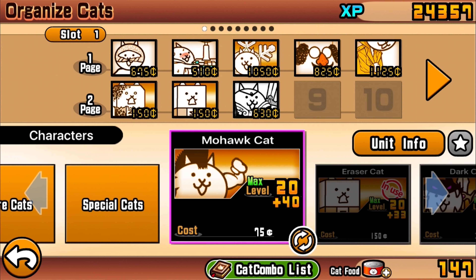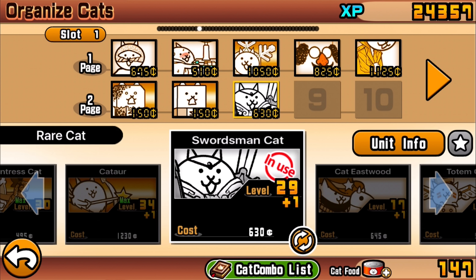That cat is the swordsman cat — the one that does a ridiculous amount of damage to red enemies specifically. To be honest I was gonna cover this guy a little bit later because I'm trying to vary it up between rare cats, super rare cats, special cats, etc. But because you guys really want to see this cat, I figured why not — let's just take a look at him. He's actually pretty good.